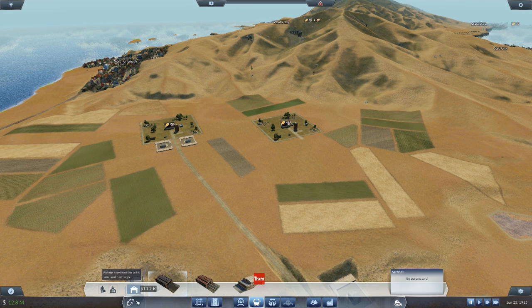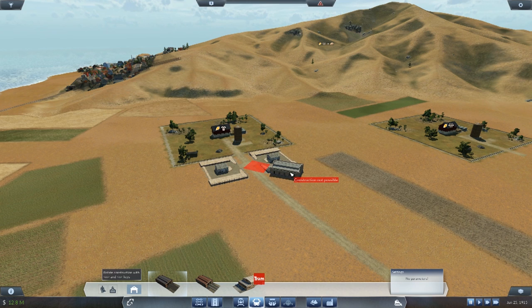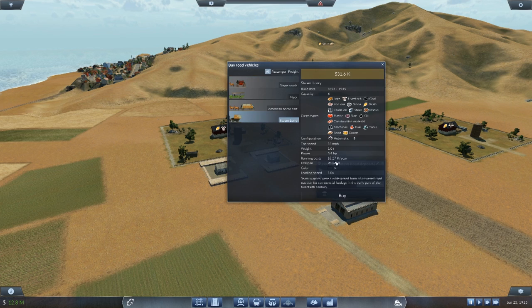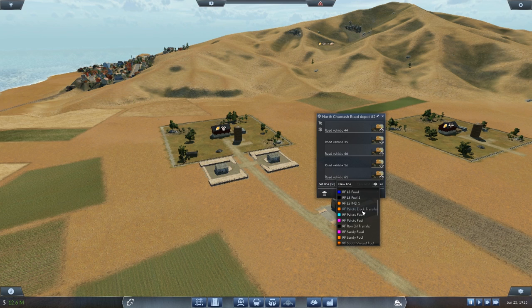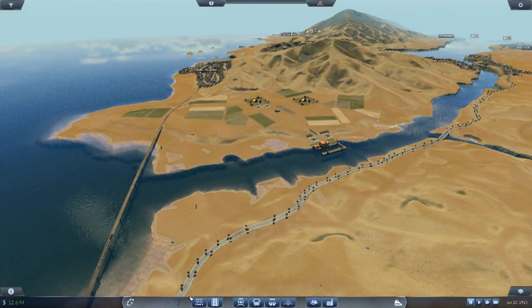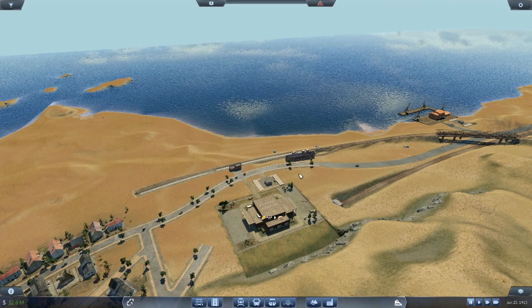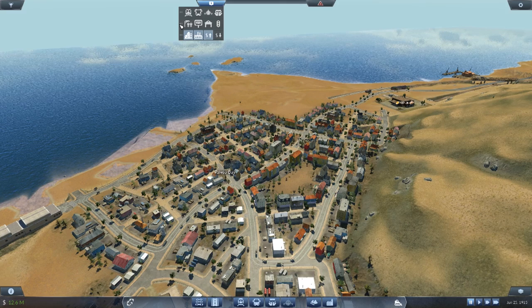A good place to start would be putting some road vehicles on here. I want a road depot — let's pop it in down there. I'll turn this around. It doesn't look great but it'll have to do — it looks like a barn for the farm. For road vehicles, I'm going to start small. I'm not going to do my usual and chuck on as many as I can — just one, two, three, four, five on the RF Zancudo line.